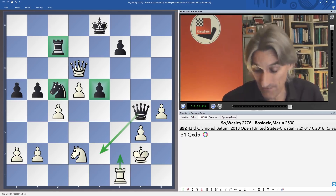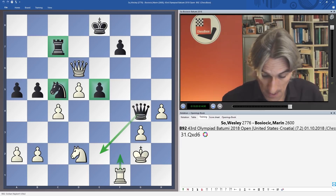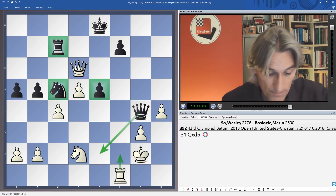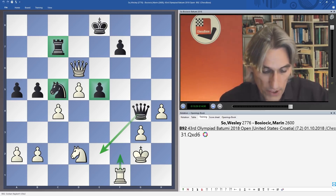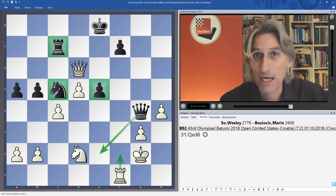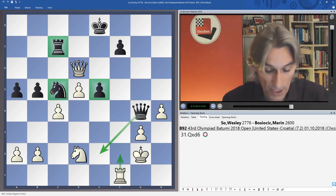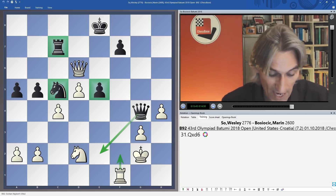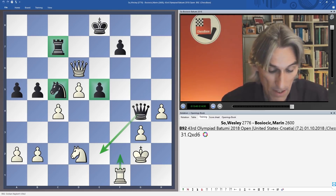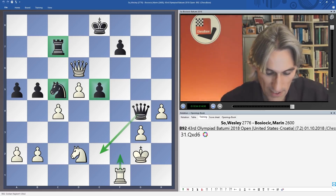So far Wesley has 6 out of 7, and Fabiano Caruana is also playing well with 4.5 out of 6. That win helped the USA to a 3-1 victory over Croatia, so the USA are now back in joint first place with Azerbaijan and Poland, who drew their match today. The USA play Azerbaijan in the next round — a massive matchup — and Poland take on Armenia, who are just one point behind, so things are looking really interesting.